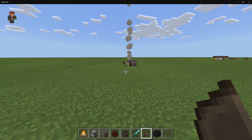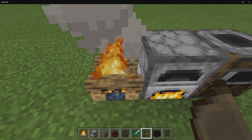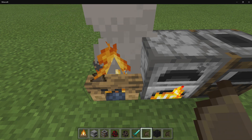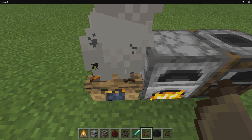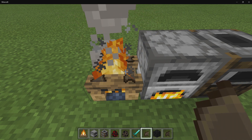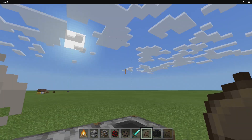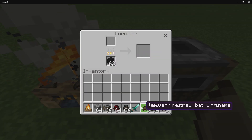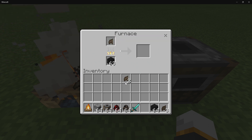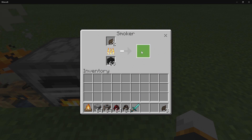You can also cook the bat wings. Come over here and use a campfire — just right-click to place them down, and after about 30 seconds they will pop off and you can eat them. You can also use a standard furnace or a smoker, which will cook them a lot faster.